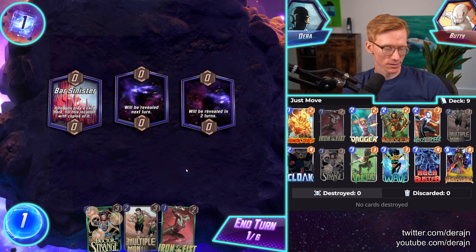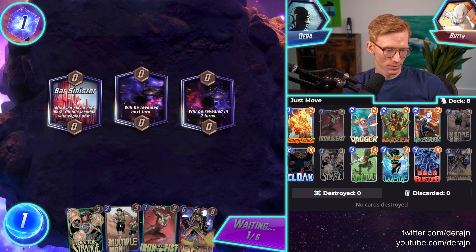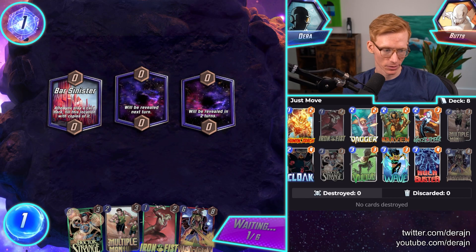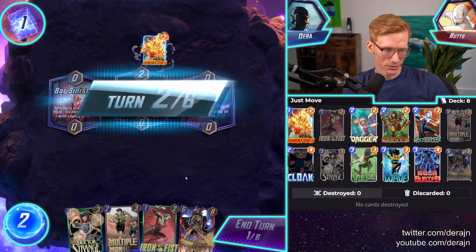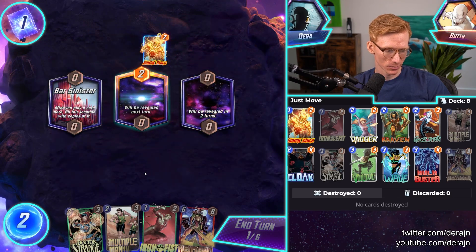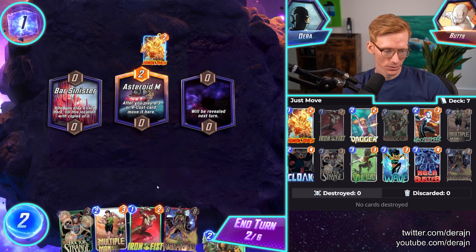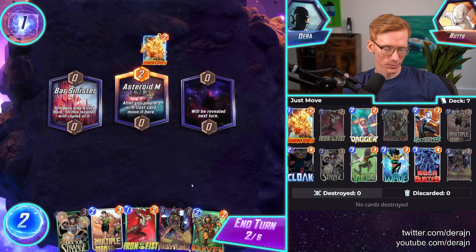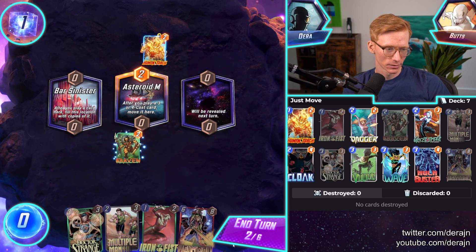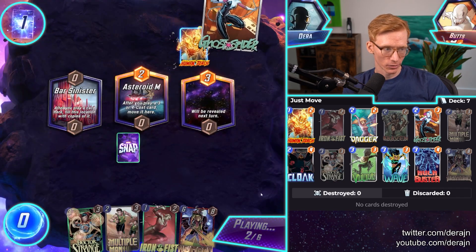So this next game, we have a similar kind of start. We want to play out Multiple Man, hopefully draw Hulkbuster, maybe get the Iron Fist going. We also have Doctor Strange, so we don't need Iron Fist with the Hulkbuster. Asteroid M is really good with the move deck — Iron Fist works with Hulkbuster. He's also on a move deck, trying to get some move value. With Kraven on Asteroid M, anything he throws there is going to give us some extra value.